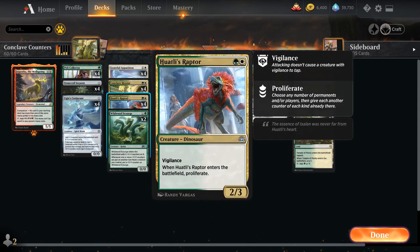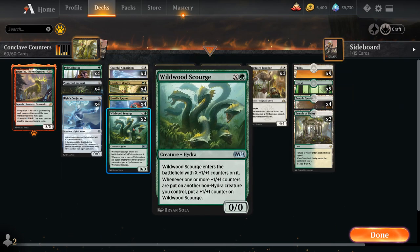We also have two copies of Wildwood Scourge — another very synergistic card from M21. It's an X and a green 0/0 Hydra that enters with X +1/+1 counters, and whenever one or more +1/+1 counters are put on another non-Hydra creature we control, we put a +1/+1 counter on Wildwood Scourge. It has a ton of synergy in this deck, is great with proliferate, and great with all these various effects that put +1/+1 counters on the entire team.